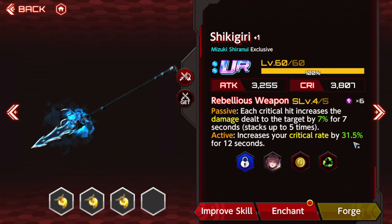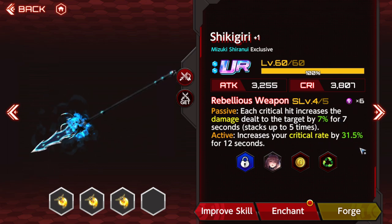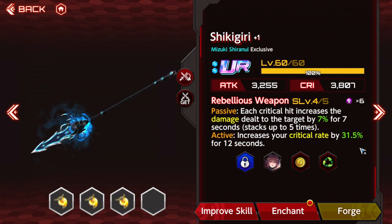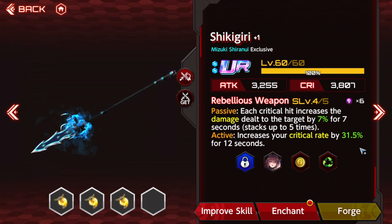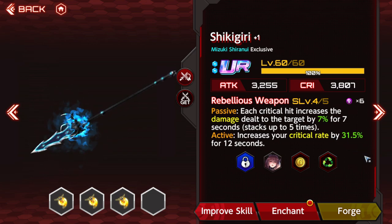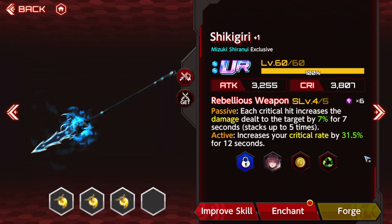Each time a critical hit is dealt to an enemy, they have a defense down buff placed onto them and it stacks five times. Obviously when you increase the skill level the percentage goes up. At skill level 4-5, it does 7%, so you can have a 35% defense down every time you crit someone. Their active is always the same too — it increases critical hit rate by a percent for 12 seconds, costs 6. They're very simple effects but make for a very strong weapon, and with certain characters these weapons are much better than their signature weapon.